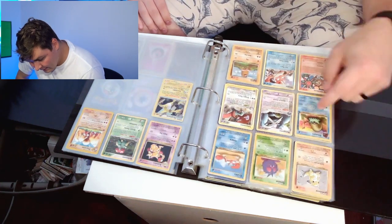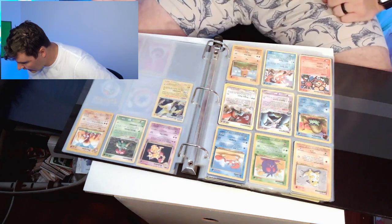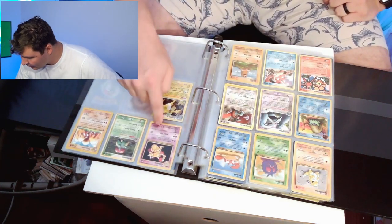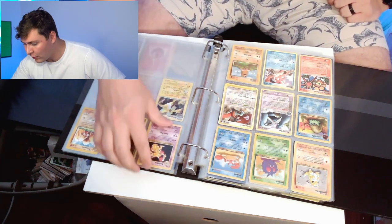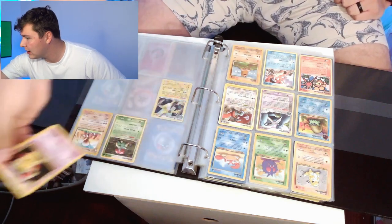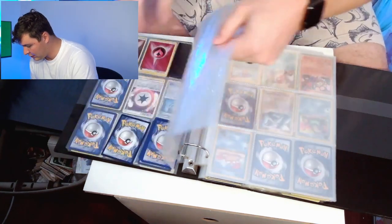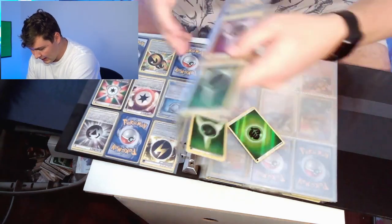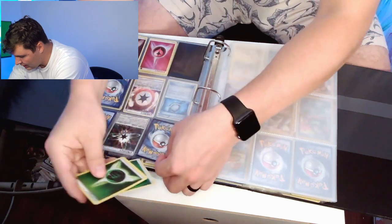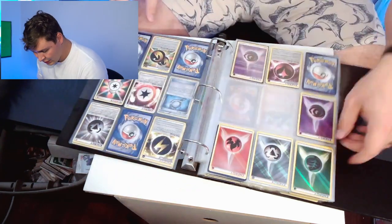I think this Entei was something too — we're going to grab the Entei. I think I had a promo one of Entei that's worth more, but I feel like I lost that one some time ago. This is a Fossil Omanyte. Kadabra — isn't Kadabra the rare card that's actually of that magician-type guy? I'm going to grab Kadabra just because I have a hunch that it's one that's not being produced anymore. Something like that. Just Energies in the back — Rainbow Energy. I don't think the Energies are ever worth a ton unless they're super special.